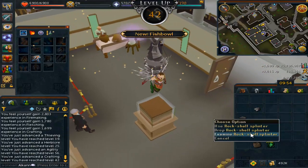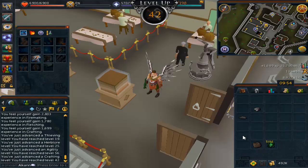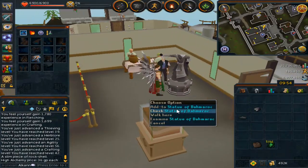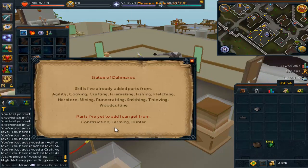There we go, I'm happy — that was so worth it. I got that from a drop — I was like, where the hell did that come from? Put that in my bank by accident I guess. So there is the current statue road to trim.